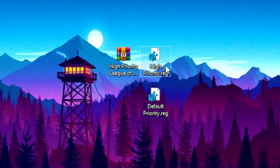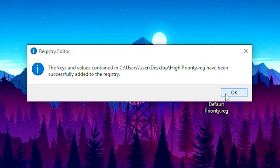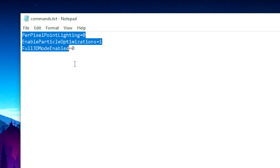Once you download the file, click on the high priority option, then click yes, then click okay. Next, you want to copy these commands into your game settings — I will leave these commands in the description so you can copy and paste them.